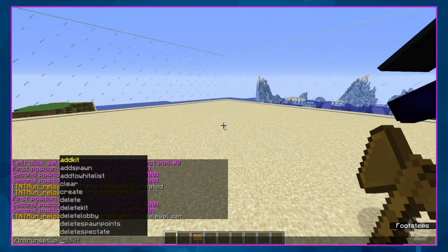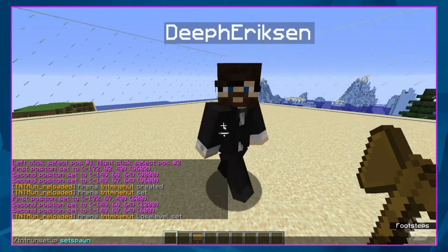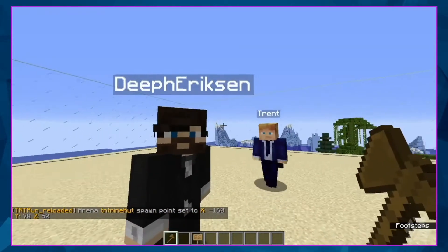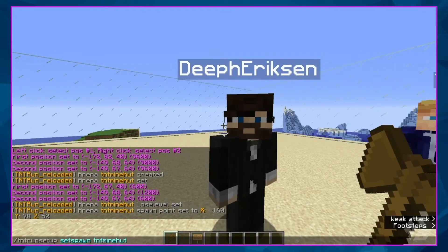So right now we're setting our spawns. When people join your TNT run arena, this is where they will spawn in and start the game. Looks like you're a little left of center. So that was TNT run setup space, set spawn space, TNT Minehut.